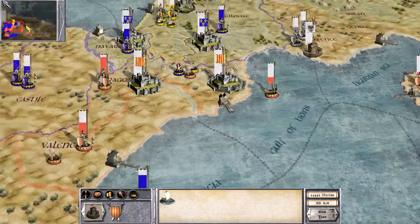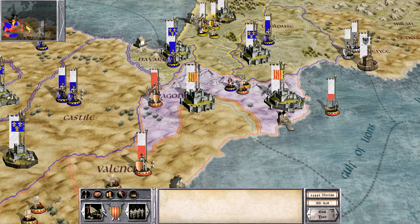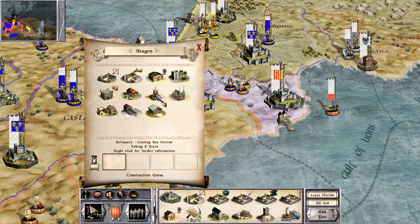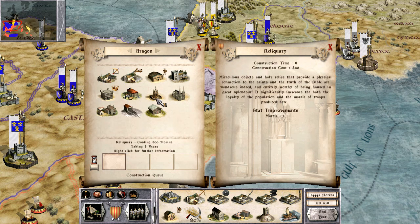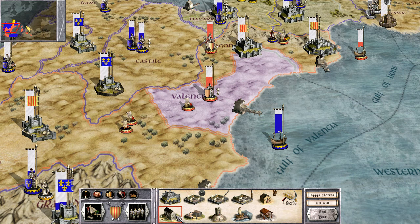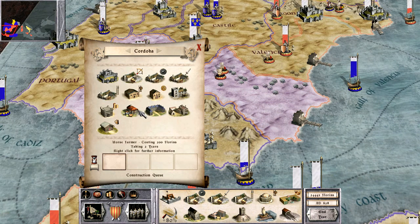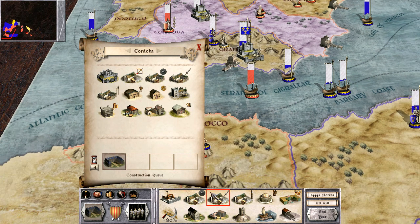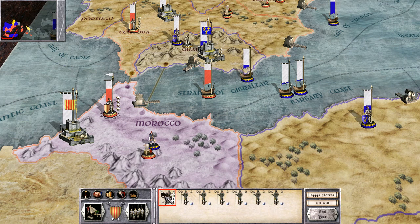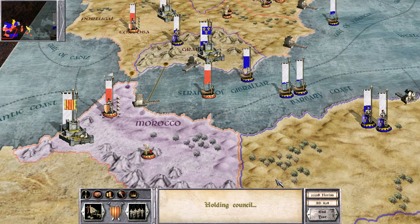We might try to acquire some provinces down there. Spain is still out there as well, so we'll see what can be done about that. We're doing good on cash - okay, over the construction costs. Let's go ahead and build a reliquary, then build a church. These are really important to have later on, keeps the morale up. Let's also build a royal court here because I want to be able to get some horses.